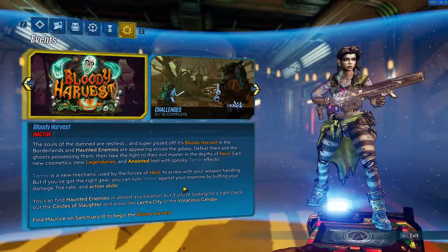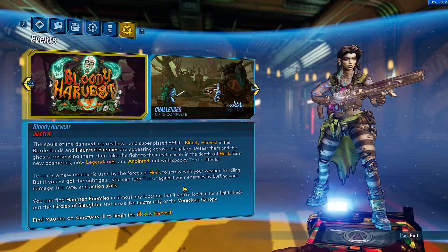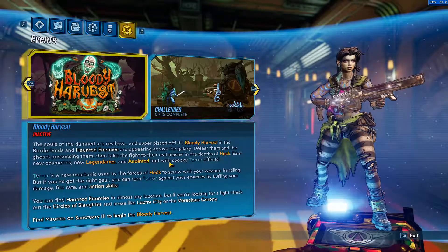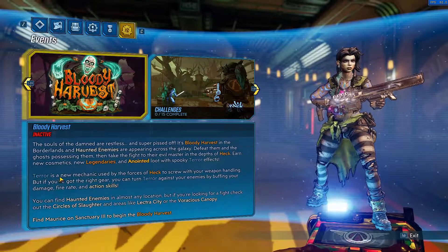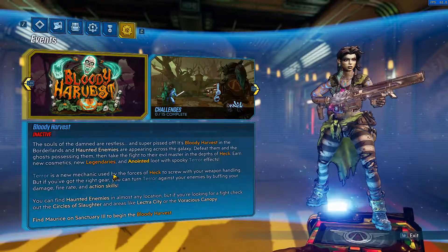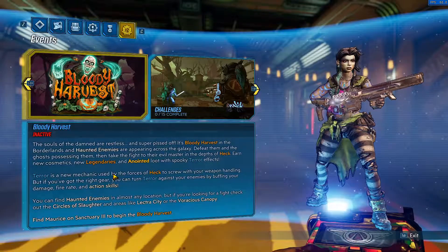Defeat them and the ghosts possessing them to take the fight to their master in the depths of Heck. There are new cosmetics, a new legendary, and anointed loot with spooky terror effects. Terror is a new mechanic used by the forces to screw you in your weapon handling, but if you have the right gear you can turn terror against your enemies by buffing your damage, fire rate, and action skills.